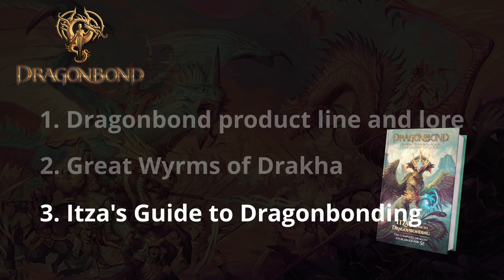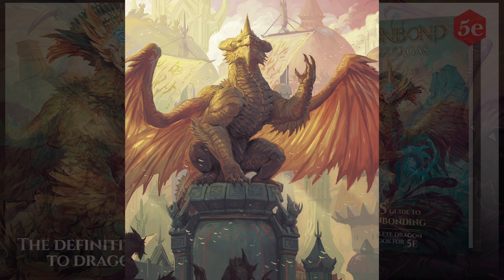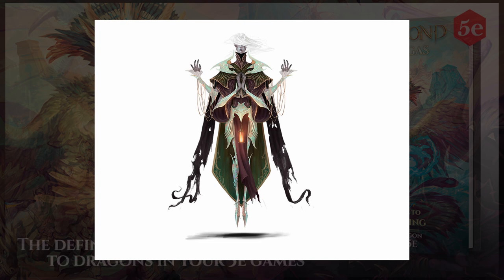This video will go over some of the highlights in one of the RPG's main core rulebooks, Itza's Guide to Dragonbonding, which at the time of this recording is running on Kickstarter. Draco Studios did sponsor this video, but did not have any involvement in the writing or production of it, besides handing me the materials to read.